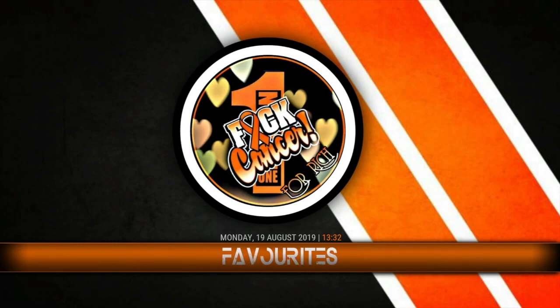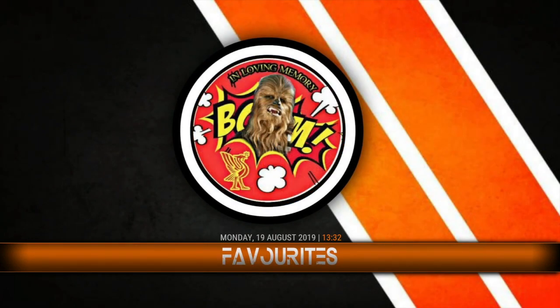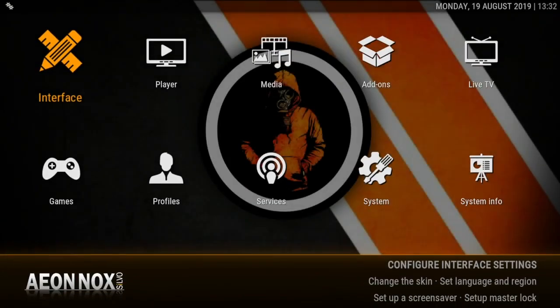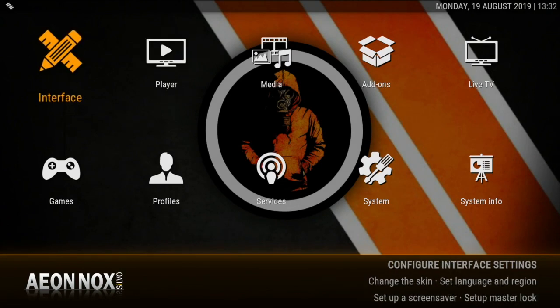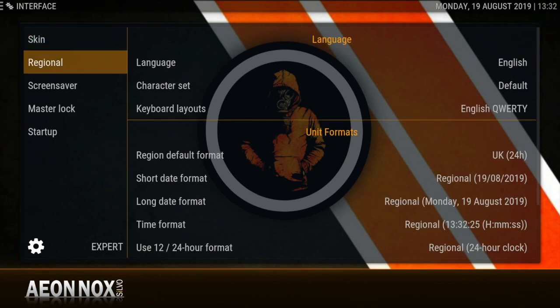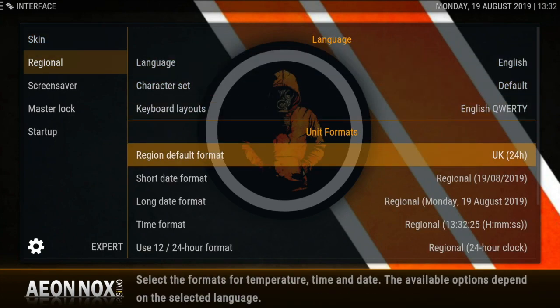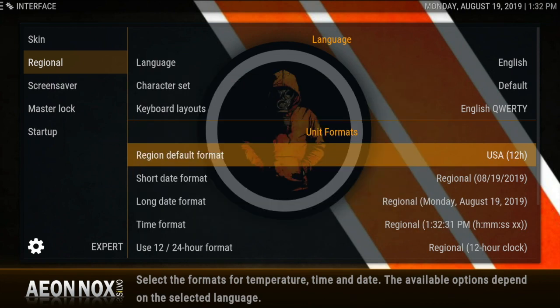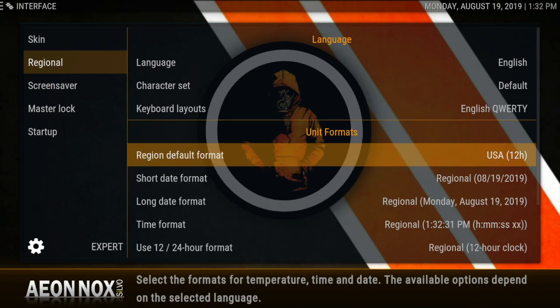The first thing I want to do when I get something like this — I notice the time. I just want to fix that real quick. You go to Regional and change it to USA 12-hour to get the correct time up there.